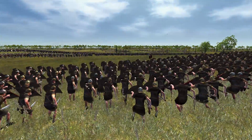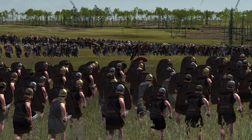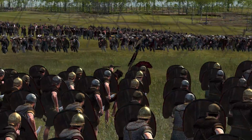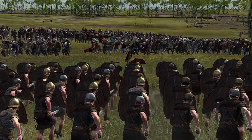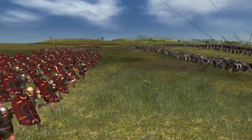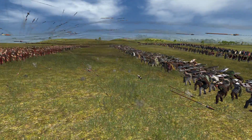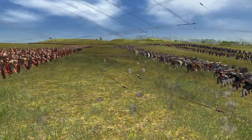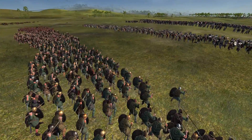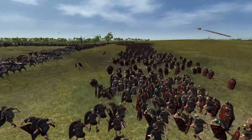The rain of arrows is getting a bit thicker now. I like that view a lot. Yeah, the Roman lines are getting pretty close. Here we go — we got some pila being thrown. That's taking down a few guys. They're throwing a few more but a lot of them just missed. Here we go — the clash.